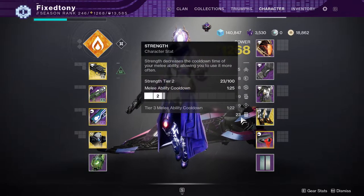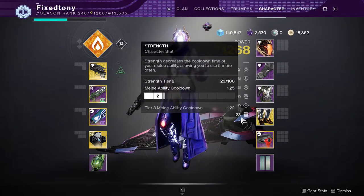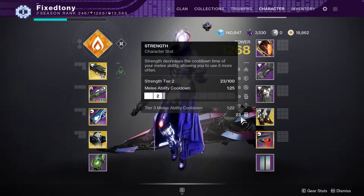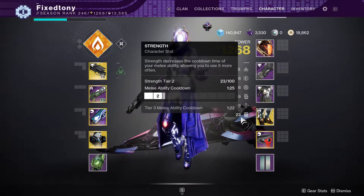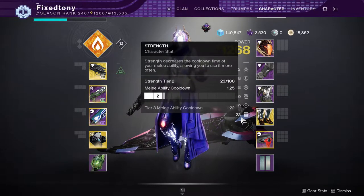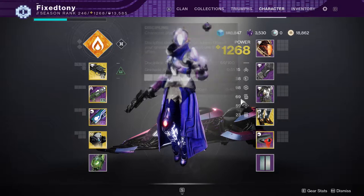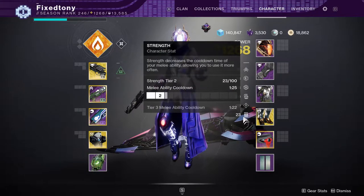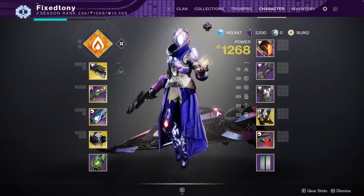For strength I'll go as high as I can, specifically if I'm wearing Sunbracers. If you don't know, Sunbracers give you infinite grenades when you hit something with your melee - so essentially you can ignore discipline entirely because you get your grenade back with a melee kill.